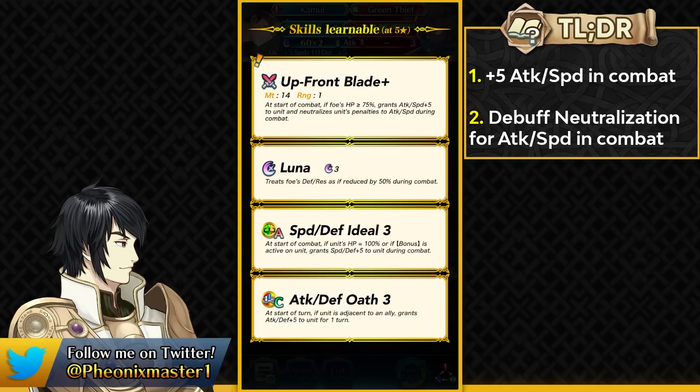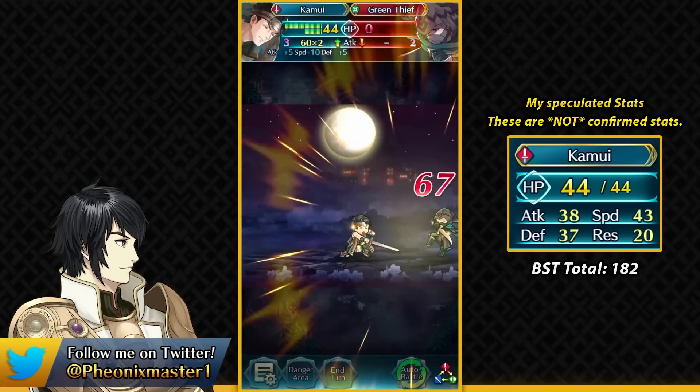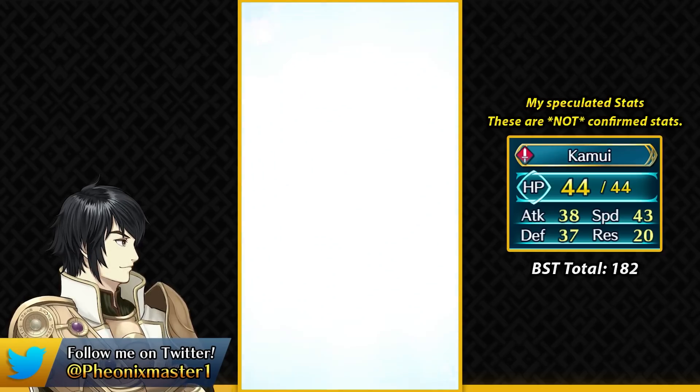That could make for good fodder. Attack Defense Oath we have seen before on a free-to-play unit like Kaisa — so not exactly the most unique thing. But if Kamui ends up having Attack Defense Oath at 4-star, it could be a pretty nice budget skill and good fodder when we get Attack Defense Oath 4. So that is Kamui — another Sword Infantry unit as a demote. I think he's going to have good speed and obviously low resistance because of his fear of natural dragons. Yanfei is still the better demote because of his preferred weapon.